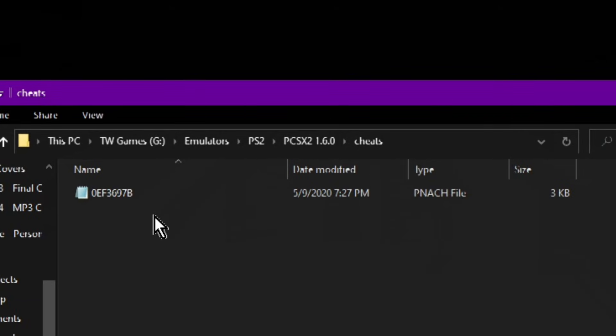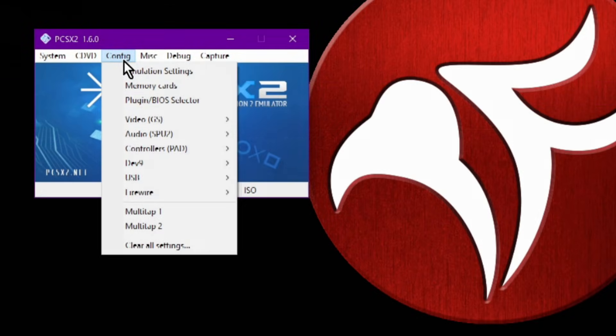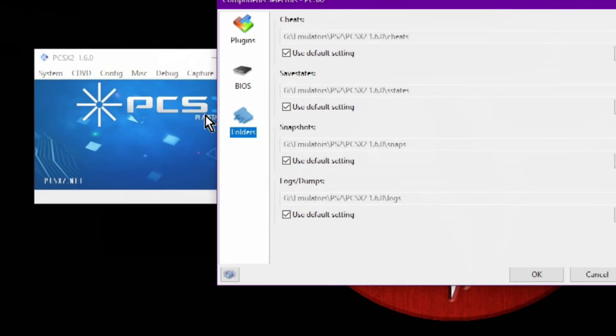The default should be good enough, but if you really want to, you can change the cheats directory within PCSX2. Select Config in the menu bar, then Plug-in/BIOS Selector, then Folders on the left side.